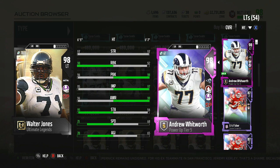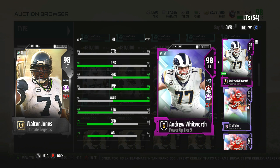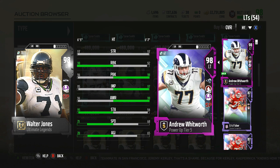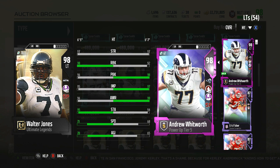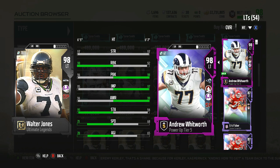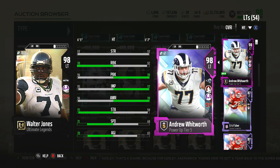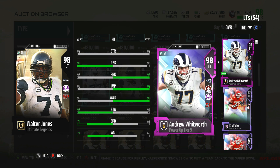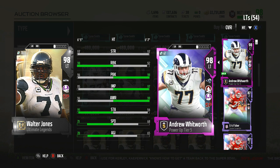With Walter Jones, if I go 'Go Deep' chemistry I'd be able to max out his pass blocking to 99, and Coach Madden tier 2 gives plus one run block boosting that up to 99 as well — so 99 on both. He has 95 impact block, 96 awareness, 95 stamina, 71 speed, 70 agility. The card looks very good.